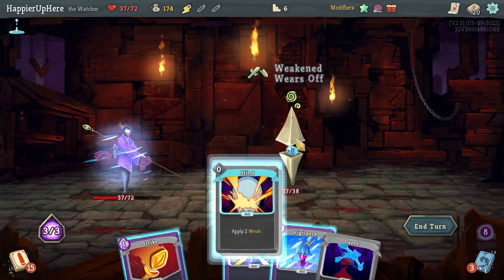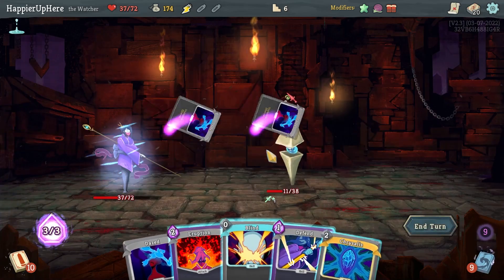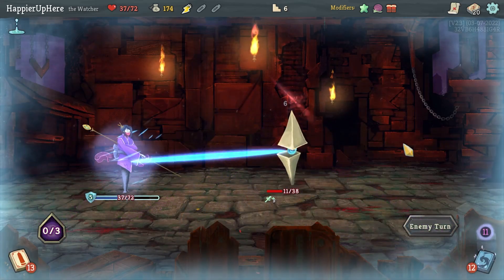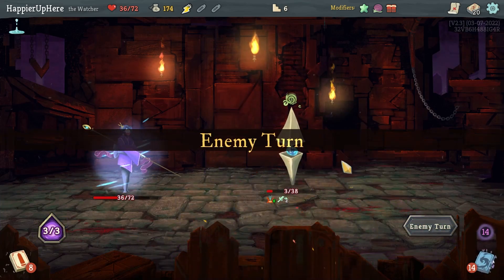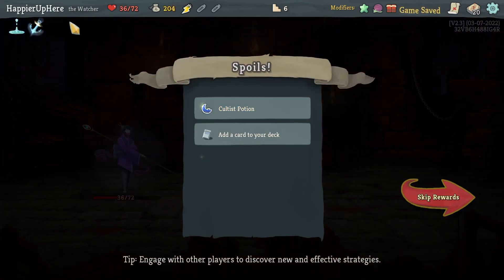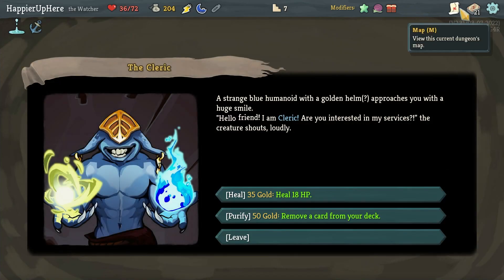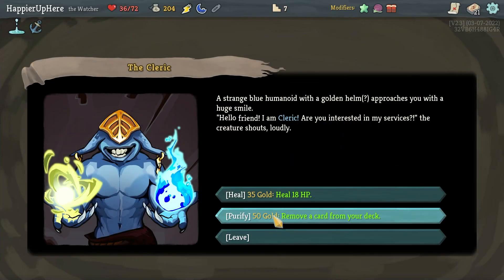Just need another 11 damage — let's do Chrysalis and Defend. Pressure Points, then just need any damage card. Crush Joints is fine. Anchor is nice, every star starts with 10 block, as well as a Cultist potion and Tantrum — really good card. Remove a card or heal? I don't need the heal — let's remove the extra Jack of All Trades. It is handy but let's remove it.